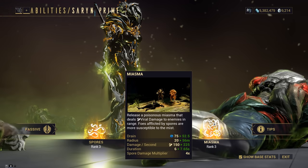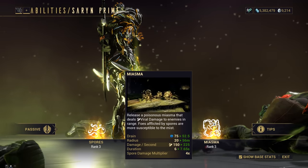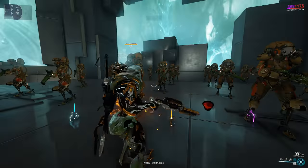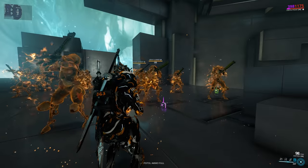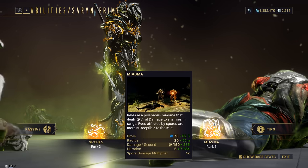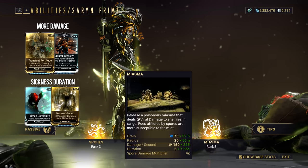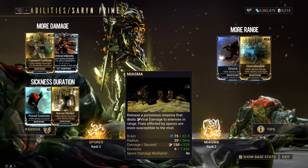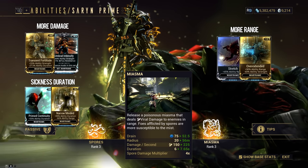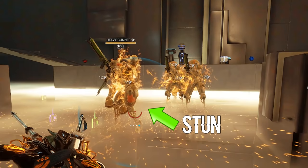The 4 of Saryn is Miasma. Saryn pollutes the environment with a viral mist, briefly stunning enemies within 20 meters and sickening them for 6 seconds, dealing 150 viral damage per second with 100% viral status chance on cast. Damage is affected by ability strength. Sickness duration is affected by ability duration, while the stun duration is not. Radius is affected by ability range. Damage bypasses obstacles in the environment and does not diminish with distance. Saryn is immune to crowd control during the cast animation.